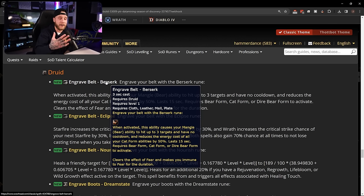Bear druids are getting an actual strong cleave, and cat form having 50% energy reduction on all abilities for 15 seconds is massive. You mix that with the new automatic Crowd Pummeler baseline you're getting in Gnomeregan, and druids are going to be pumping in my opinion.